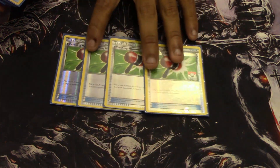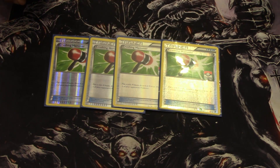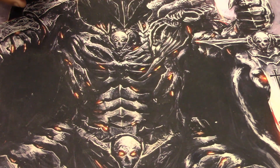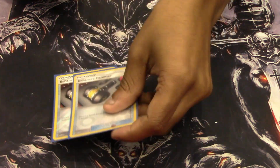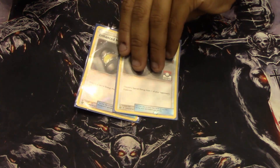Then we play four Crushing Hammer — it's just too good, just discard an energy on a flip. Two Enhanced Hammer, especially for — well, almost every deck plays Special Energy. Even some Picarom lists I saw were playing Flash Energy, just to help out with the Fighting matchups.